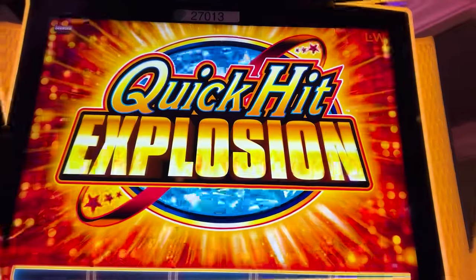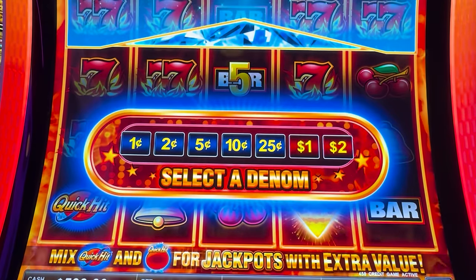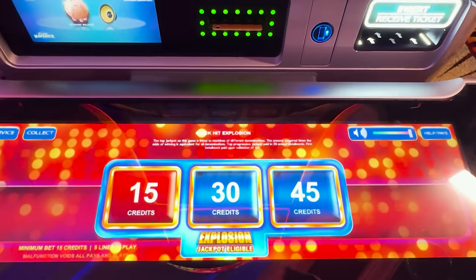Today we're at the Wendover Nugget here in West Wendover, Nevada, and we are going to play the new Quick Hit Explosion game. This game does have a lot of different denoms, a lot of different options. We have $500 loaded up into the machine here. Let's see what our denom options are. Let's do $1 and see what our minimum bet is. Minimum bet on $1 would be $15.